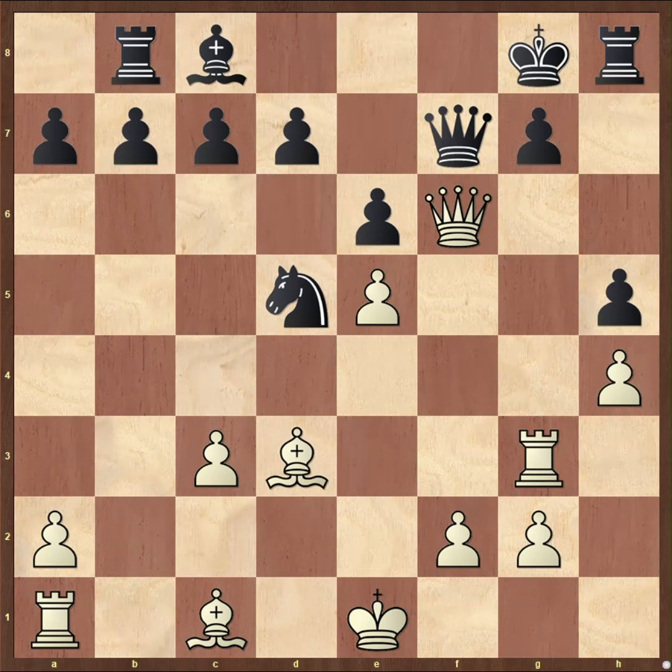Welcome everyone! This is what these puzzles are all about. In this game, which is from a simul, the second world champion Emmanuel Lasker found a forced mate. It's actually mate in 8, but it sounds harder than it is because all moves are forced. Just pause the video and find them.